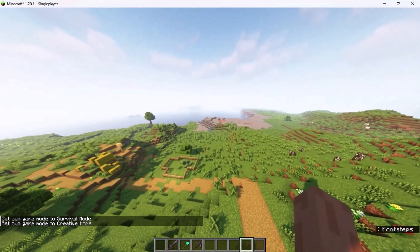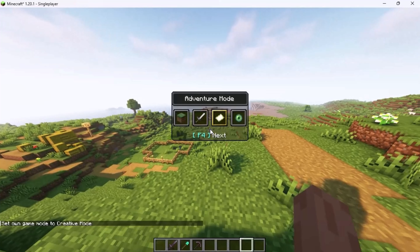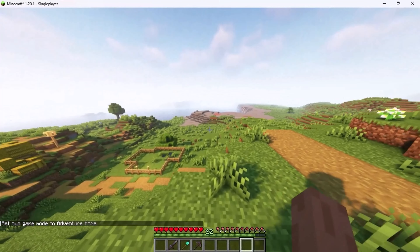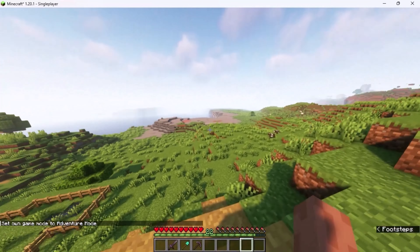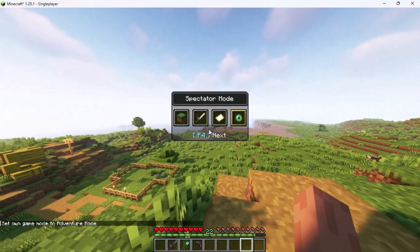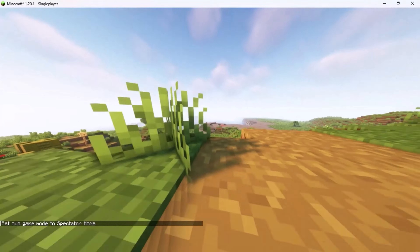Now I am in Creative mode. If you want to go to the next game mode quickly, then again press and hold the F3 key then press F4 key on your keyboard. Now I am in Adventure mode. Repeat the process until you find your desired game mode, as I am in Spectator mode.